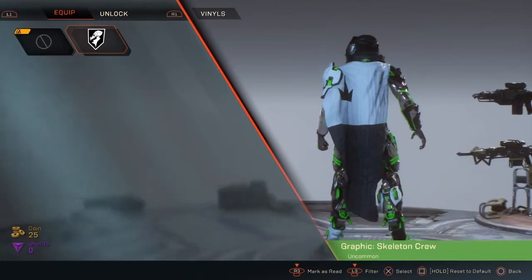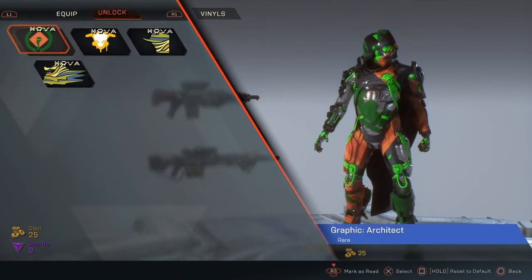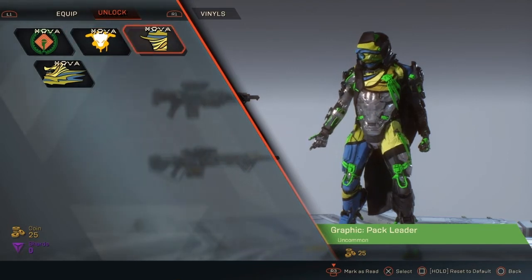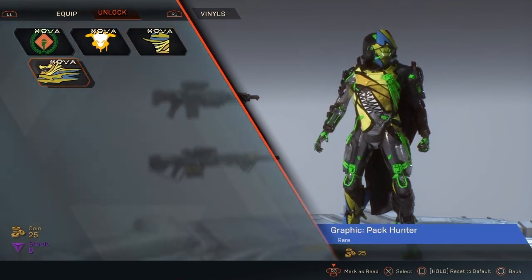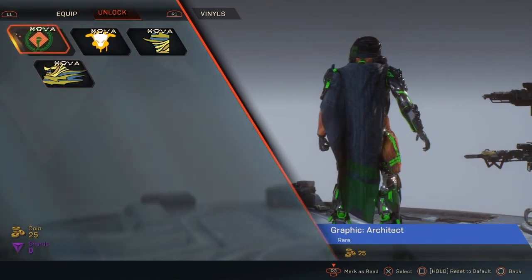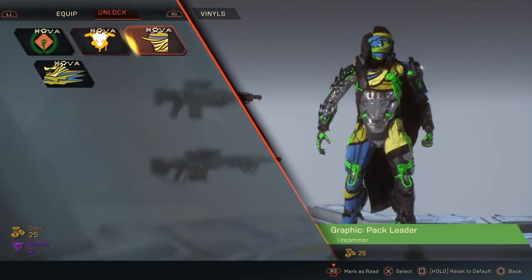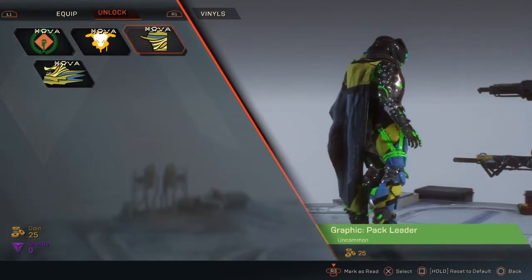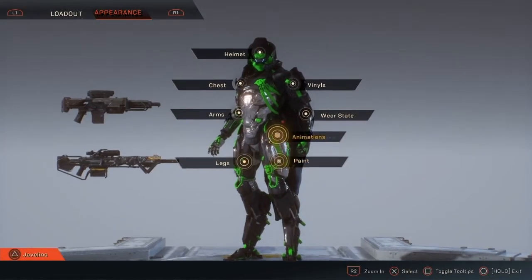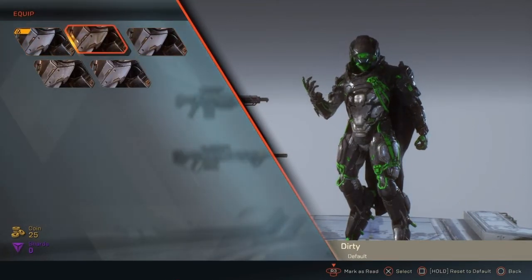It gives me that Destiny feel where you can add all kinds of different paint schemes. They did a great job with customization. I don't think they should add microtransactions, but they probably will anyway — you can see purple shards in the store, though some things only cost 25 points, which doesn't seem too bad, especially since you earn around 5–10 coins per Stronghold run.